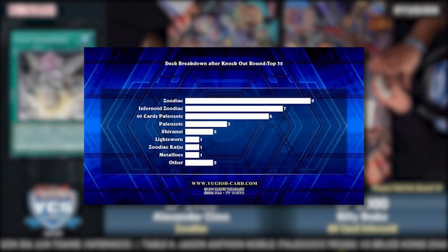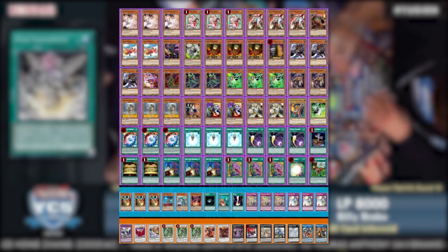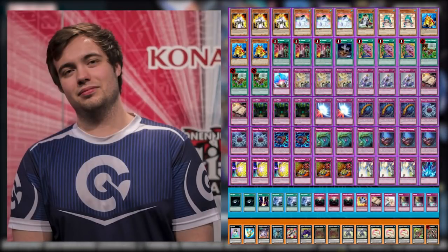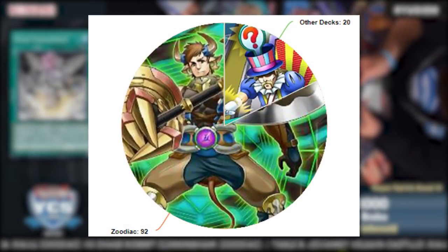Metal Foes Zoo focused around explosive pendulum plays of Algehest, counter traps like Solemn Strike backed up by Ariadne, and if you opened well, Magispector Unicorn Kirin — one of the best pendulum monsters ever printed. At YCS Prague, Zoo swamped the top cut again with 27 out of 32 representation. One notable deck that survived was Shiranui, a Lightsworn variant with a heavy zombie engine. Zoodiac fell again to Paleo, piloted by Joshua Schmidt, with Billy Brake placing second with Infernoid Zoo.